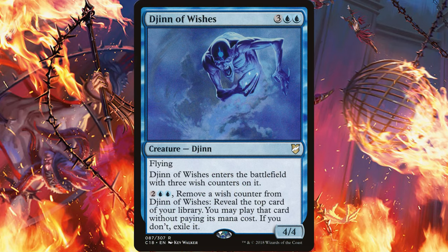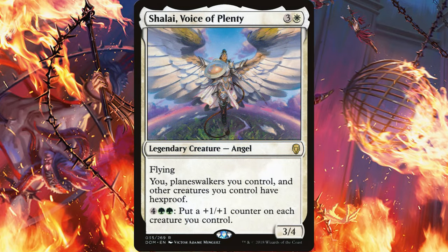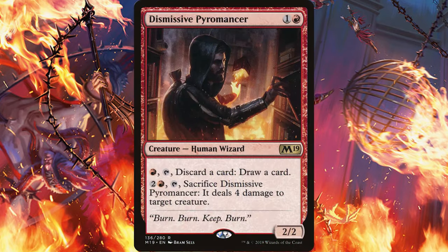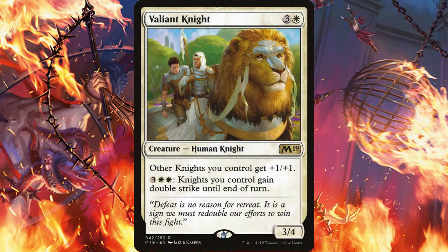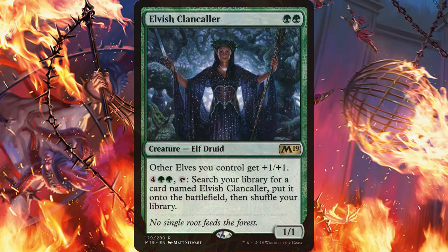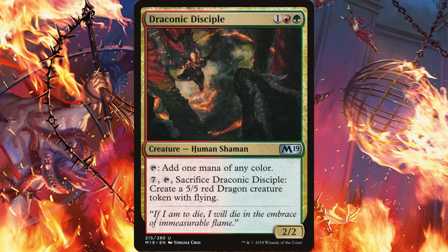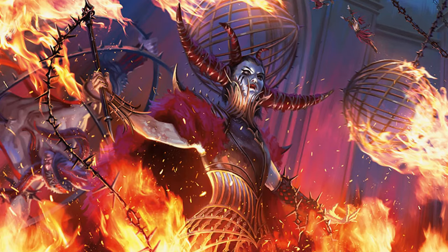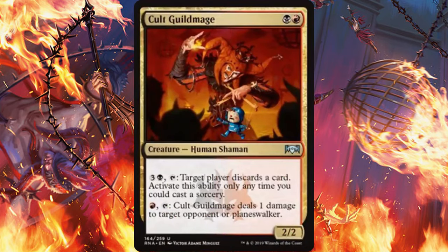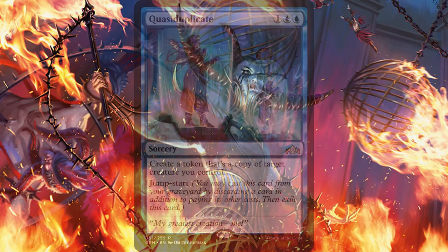I want to play Djinn of Wishes, Omnispell Adept, Shalai Voice of Plenty, Resplendent Angel, Dismissive Pyromancer, Graveyard Marshal, Valiant Knight — all of these become that much better with this card. One of my favorite pairings, Elvish Clancaller, can bring a formidable army to the battlefield. Nicol Bolas the Ravager can flip early. Draconic Disciple can make a token early. The Guild Mages have even become better — Lazav Guild Mage, House Guild Mage, Cult Guild Mage. Even Passwall Adept becomes fun. And keep in mind, this card isn't legendary — you can quasi-duplicate it.